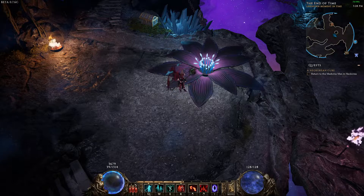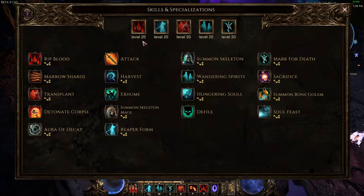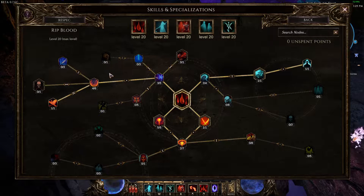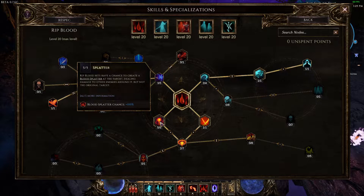Now let's get into the build and start with the actual skill trees. We'll start with the star of the show: Rip Blood. This skill has poison nodes in it — you might think we're going to take Septic Wound and Septic Blood, but you'd be wrong. We're actually going to rely on other sources of poison to apply our poison stacks and do something quite different.